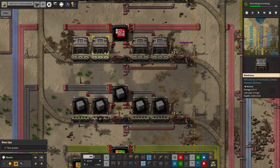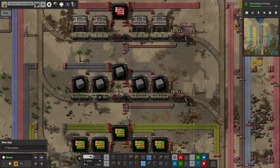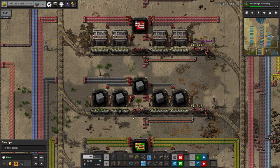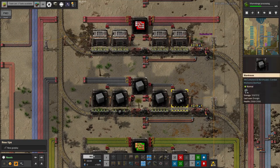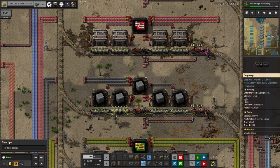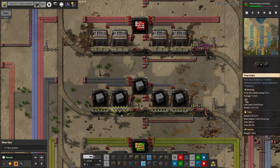Red circuits have the same problem - the warehouses are all empty but there's still a train here, because the pickup place for the red circuits doesn't have sufficient for a full train to go out and pick up. So we're short of red circuits and short of green circuits - those are potential problems. Then looking at the solid fuel, we have the opposite problem: the warehouses are all full but there's a train parked here saying it can't unload.